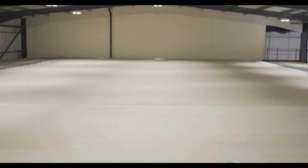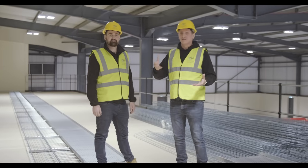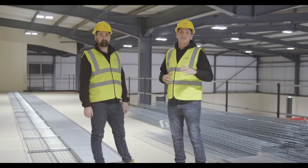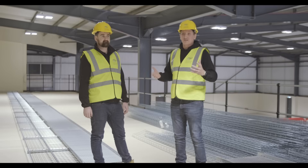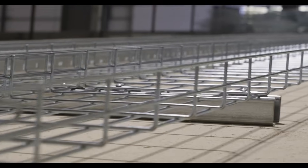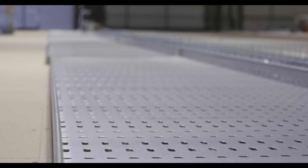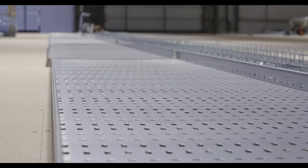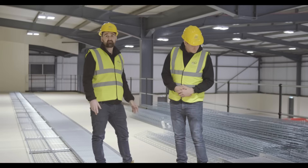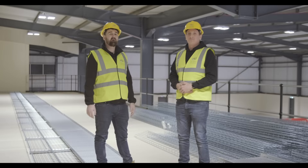Here we are on top of the mezzanine floor, directly above the data room we were just in. This is where all the delivery of the cooling, the power, and the data cable is going to live — out of sight, out of mind for our clients. We've got over 600 meters of basket up here, separated as a racetrack running all the way around the data center and down each aisle, giving us diverse routes for copper and fiber wherever we need it. We've also got a 600 mil tray which carries all the lighting cable and cleaner sockets.